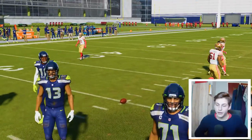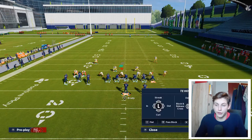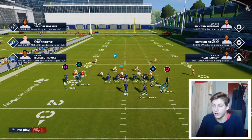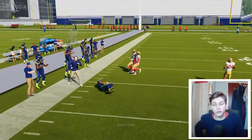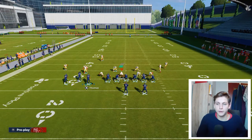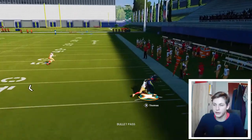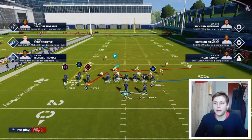Against man coverage, you can still keep the tight end on the delay fade or delay drag and motion Thomas across the formation. In that case I would cancel the play action, or you can motion him across and put him on a slant. You'll see how we get inside leverage because the man coverage switches, allowing a free release on the slant very easily. Those routes always do a nice job of beating man coverage.